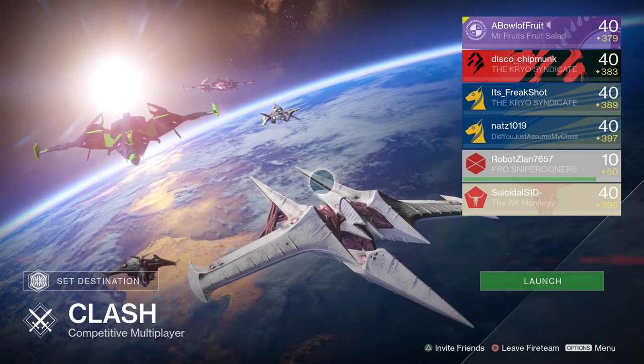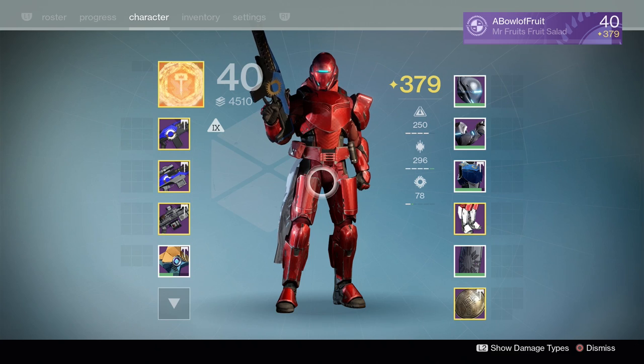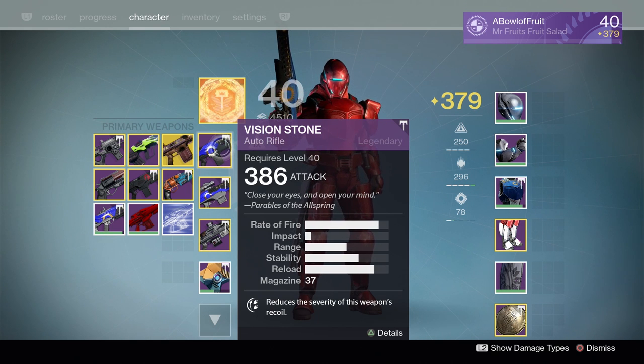Hi-di-ho everyone, my name is Mr. Fruit and welcome back to Destiny. In today's video, we'll be reviewing another legendary weapon: Vision Stone, the auto-rifle obtained from the Trials of Osiris. Note, this isn't the adept version, so you can simply receive this from Bounties or Shwethavenzi Trials of Osiris.